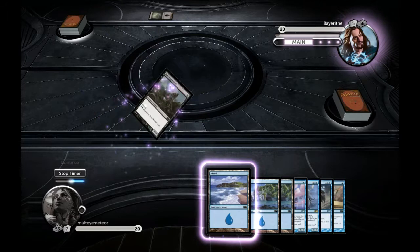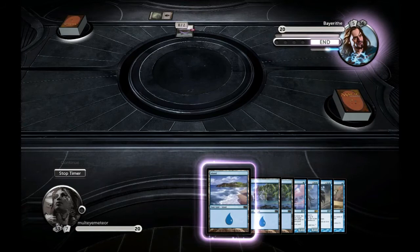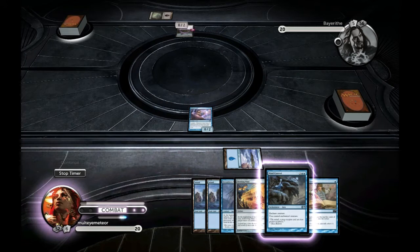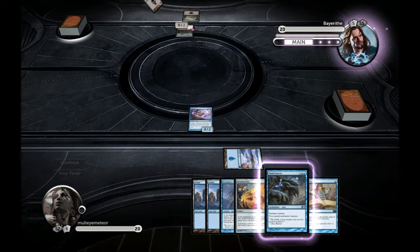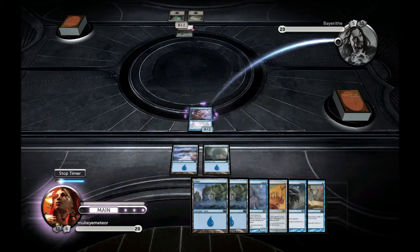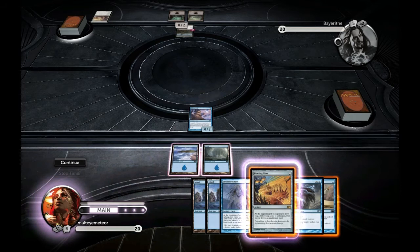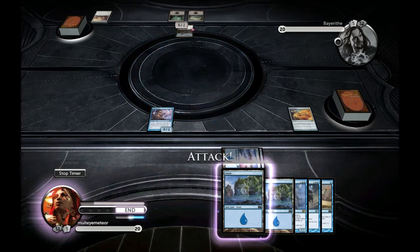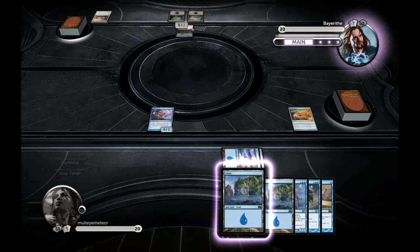I start off with a great hand — I have the Hedron Crab, which is pretty much the running start that you want if you can't draw the Chancellors of the Spires. I have the Howling Mine, I have the Dreamborn Muse, and I drew the Tome Scour, so that will mill him right away. You start seeing how this deck gets on its feet really fast, especially when you have Howling Mine and Hedron Crab, because that almost guarantees you an island every turn — at least every second turn.